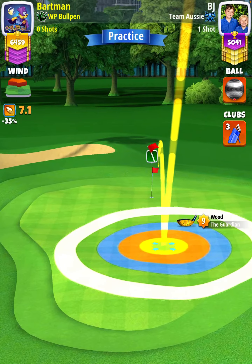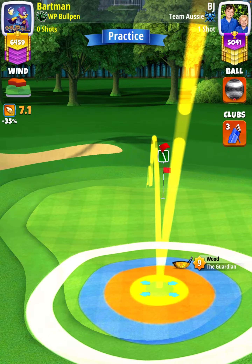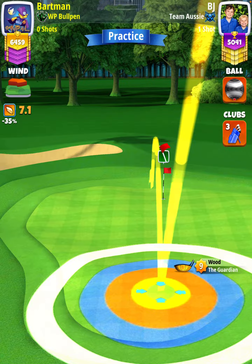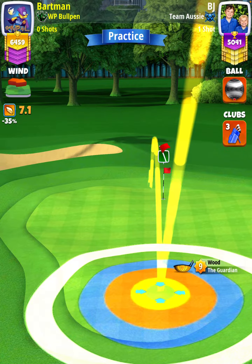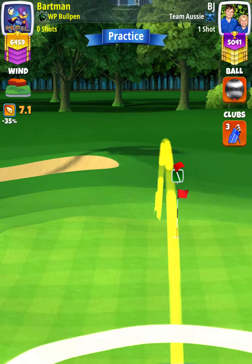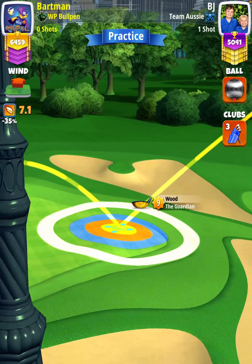I'm going to apply max backspin with no side spin, and then set myself up so the second bounce is at the edge of the green, centered in the middle of the first light green grid left of the hole. I'll zoom in here in a minute so you can see the grid I'm referring to — this first light green grid — and then rotate it sideways just to make sure you're at the edge of the green.